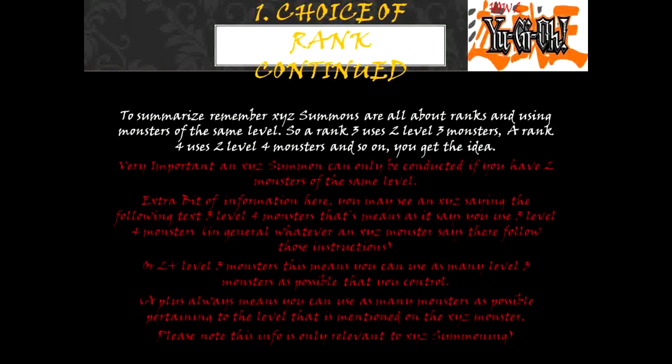Choice of rank, continued. To summarize: XYZ summons are all about ranks and using monsters of the same level. A rank 3 uses two level 3 monsters, a rank 4 uses two level 4 monsters, and so on. Very important: an XYZ summon can only be conducted if you have two monsters of the same level.